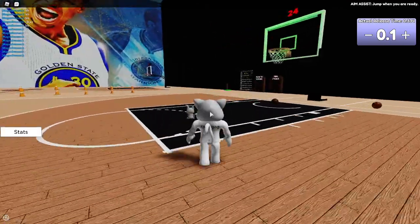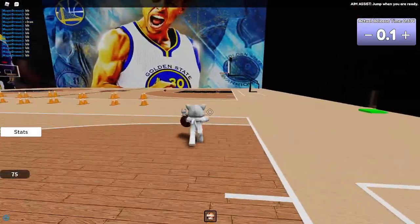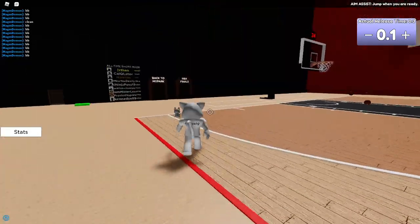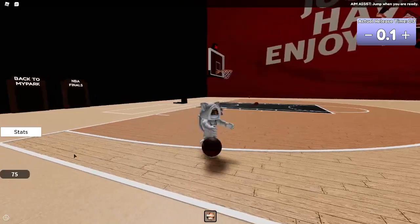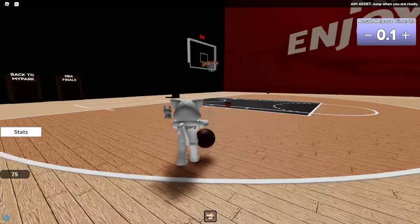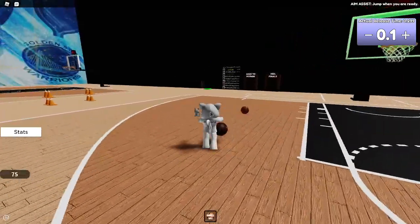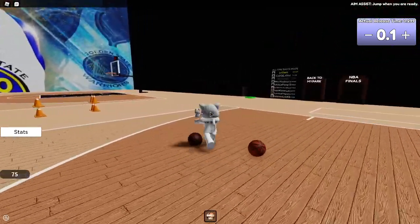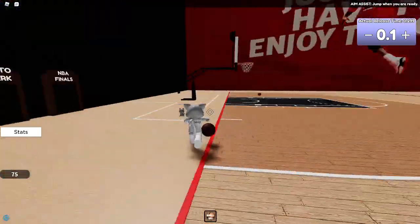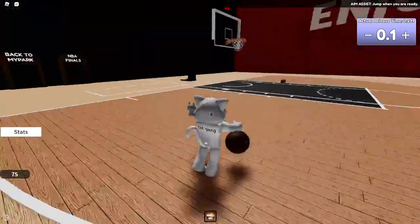You can use these teleporters to get back to My Park and other game areas. This is how you shoot and change power — same on Xbox but you use D-pad up and down, and left and right is behind-the-back. Comment 'cat game' if you made it this far — this is a cat channel and I want to grow it.